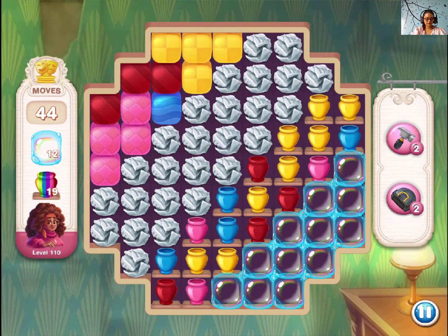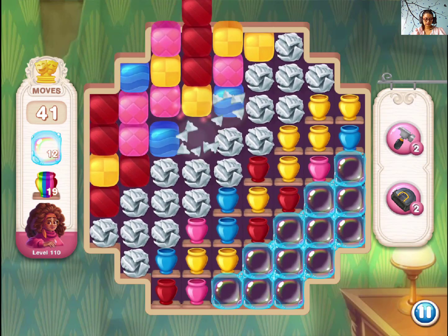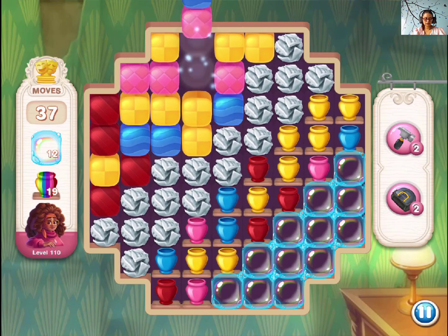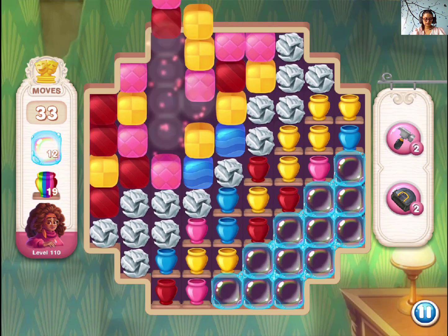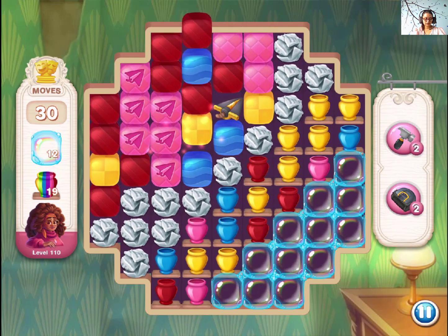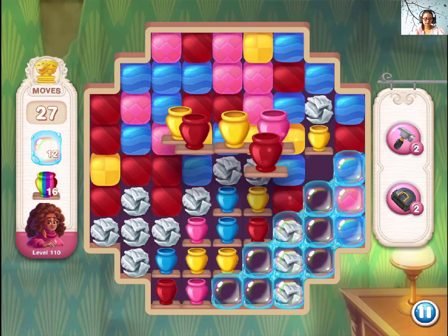Hey guys, let's try the next one — level 110. We need bubble sand flowers, so we need to get through this crumbled papers and make a way. 31 moves left — is it enough? I'm not sure.